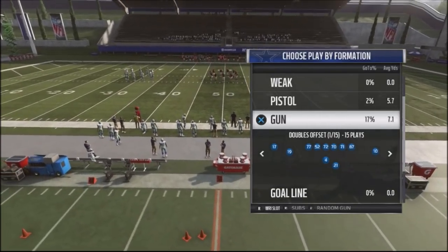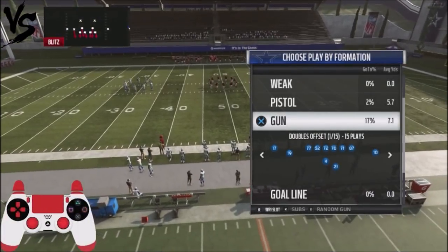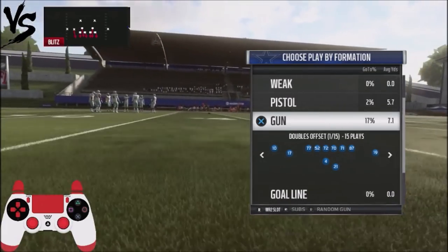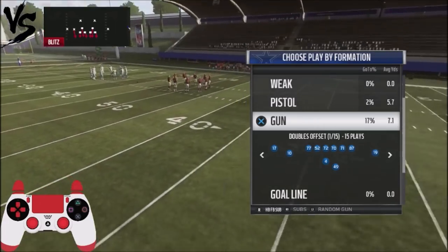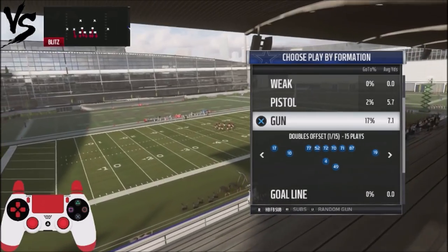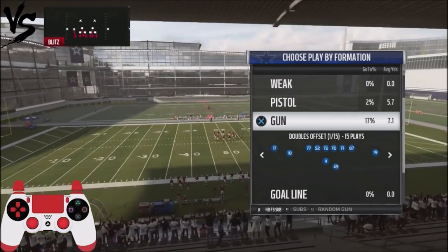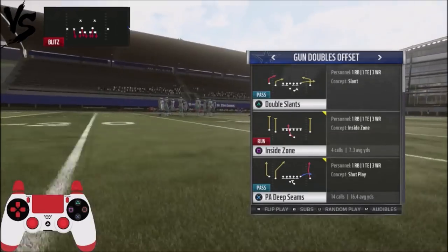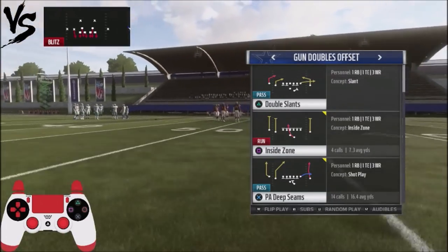I've added a controller icon to this video for use against any kind of man coverage. As you can see below, I've got the controller right here. You can see how I use different buttons to move around. Obviously, if you're on Xbox, you can use the corresponding buttons — triangle and Y are pretty much the same thing. You can look at the controller to get an idea. I'm going to pick a great play for a deep bomb against someone who runs a lot of man coverage, and that's going to be play action deep seams.